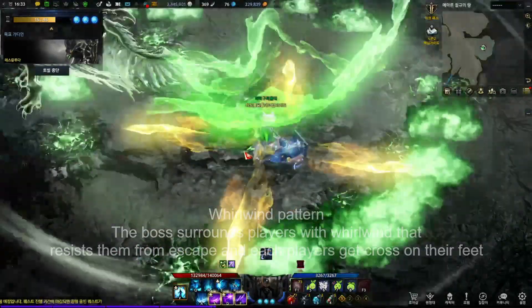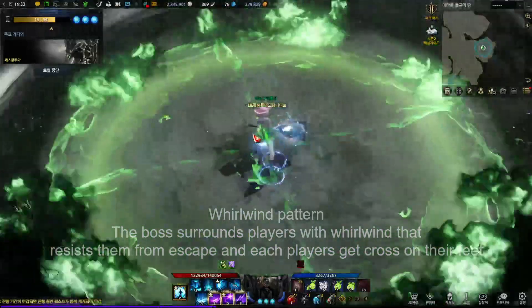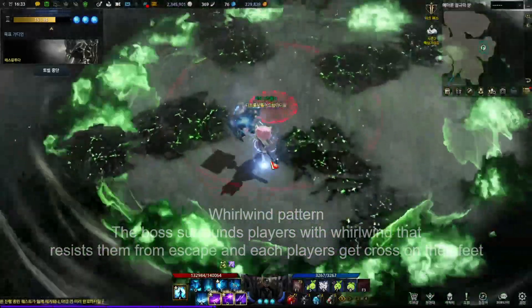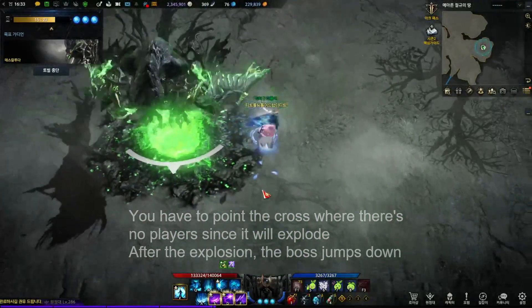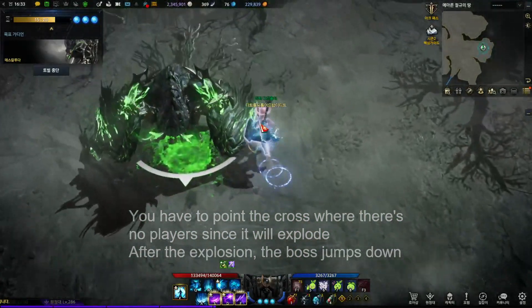Whirlwind Pattern. The boss surrounds players with a whirlwind that prevents them from escaping, and each player gets a cross on their feet. You have to point the cross where there are no players, since it will explode. After the explosion, the boss jumps down.